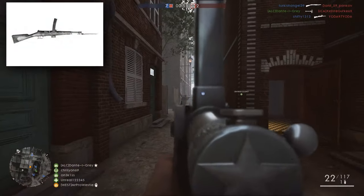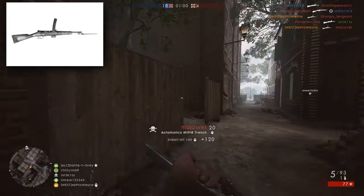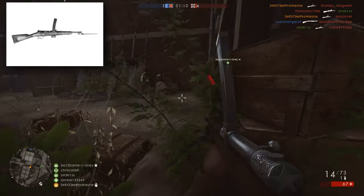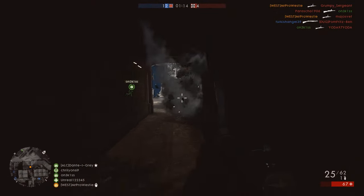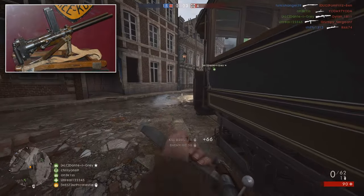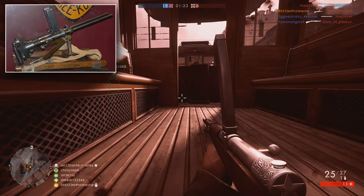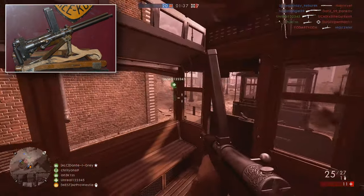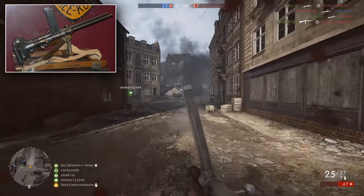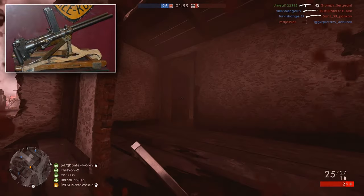The Beretta Model 1918, what you might know as the Automatico in Battlefield 1, was never designed from scratch — it actually came from something much larger. The weapon is considered by many to be a descendant of the world's first submachine gun, a term which hadn't been coined at the time it was made. The design came heavily from the VR Perosa, another Italian weapon considered the world's first submachine gun, which featured a double barrel design firing from two separate barrels using its own magazine.